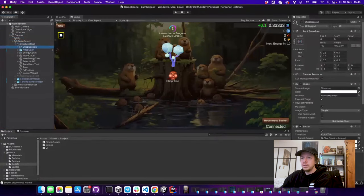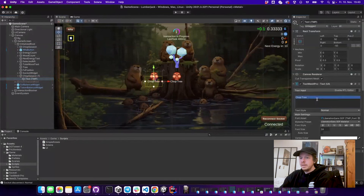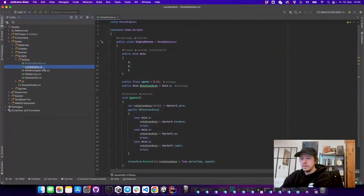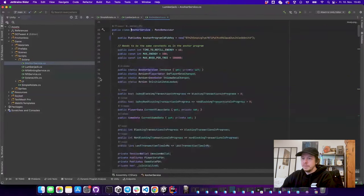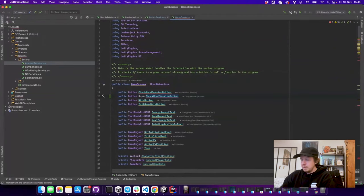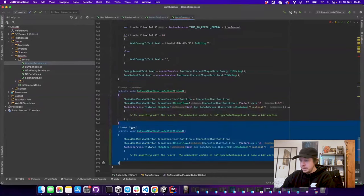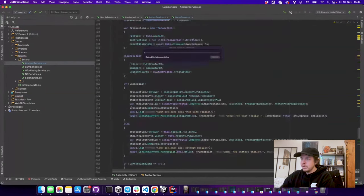I copy the IDL, go to my Rider project for Unity, find the file, and replace the contents. To use it in Unity, I create a new button by duplicating an existing one, move it slightly to the right, and call it 'super_chop_tree'. In the scripts, I copy the new generated C# client in. Then in the game screen I add a new button — the super_chop_tree session button — and duplicate the event listener.